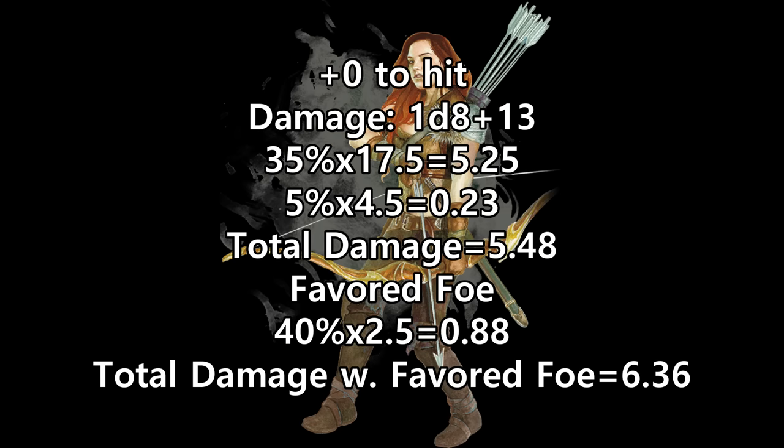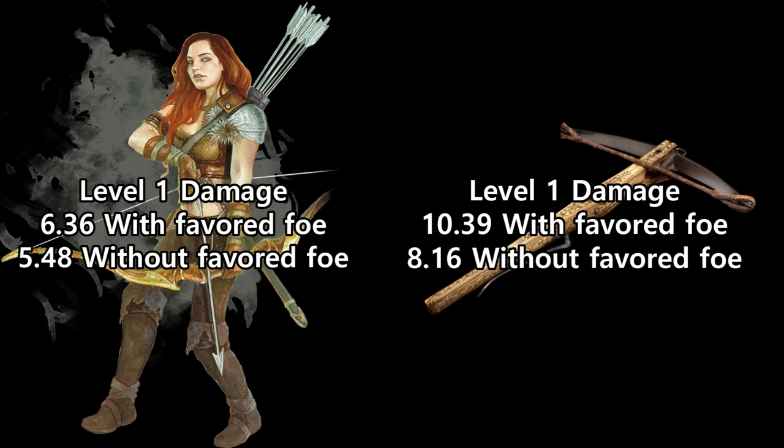Apply Favored Foe for 1.63 more, and they're up to 6.36 damage. If our Longbow Ranger uses Sharpshooter for a minus 5 to hit and plus 10 damage, their chance to hit drops to 35%, but the attack does 17.5 damage on a hit. That works out to 5.25, plus 0.23 from criticals, or 5.48 damage. Since their chance to hit is lowered, so is their Favored Foe damage, and it reduces to 0.88, giving us a total of 6.36. Hey, that's the same damage — Crossbow Expert is better. Well, kind of. Because there are some variables this comparison doesn't consider, but big picture, at level 1, a Ranger is better off with Crossbow Expert than with Sharpshooter. It does give us a data point before we bring Hunter's Mark into the mix at level 2, and Gloomstalker into the mix at level 3.